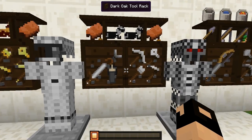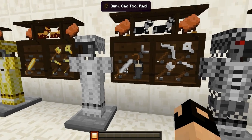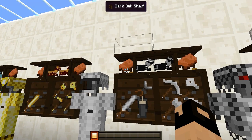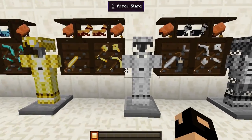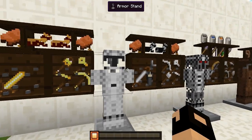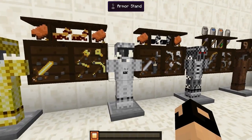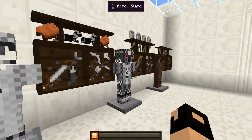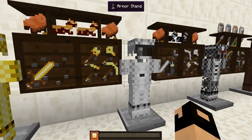Over here now is the iron tools and weapons — we have all the different tools, the flint and steel, the shears, and also the sword with the saddles and the horse iron armor. Then we have the iron armor which — to be honest — I think this is like my favorite armor right now. These look better, just saying. There we have the iron stuff right there.